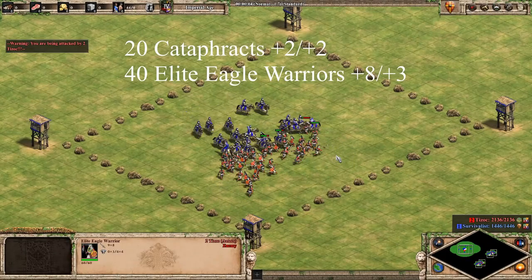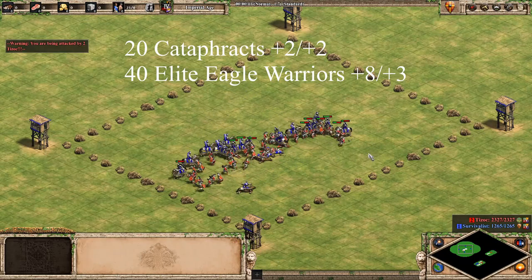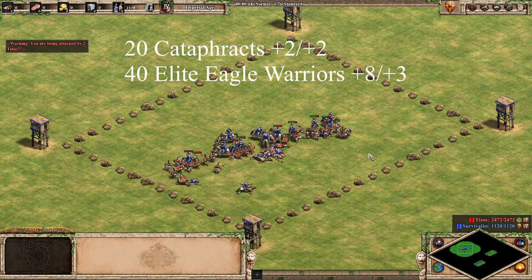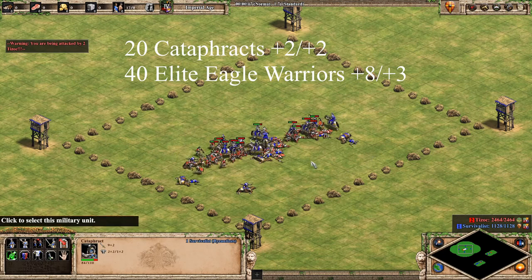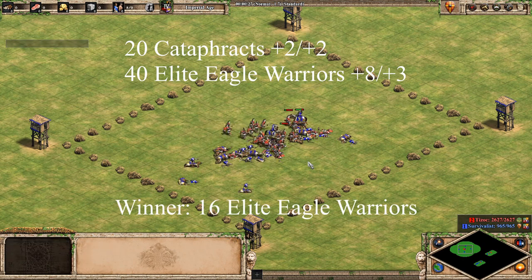Next up, we have Castle Age Cataphracts vs. Post-Imp Elite Eagle Warriors. This means that they now have Garland Wars. Honestly, if you're this behind in tech, you're probably dead anyways. The Elite Eagle Warriors come out on top with about 16 units remaining. If you lose your Castle Age army at this point, you should probably GG, because the game's been over for a while.